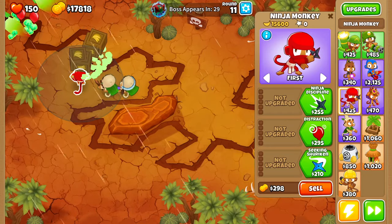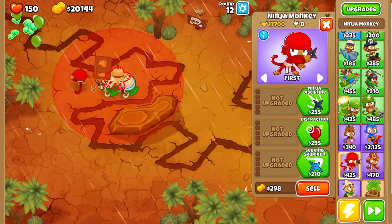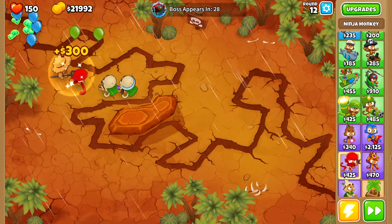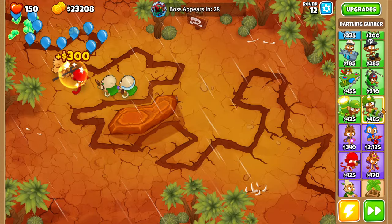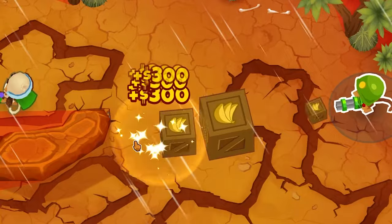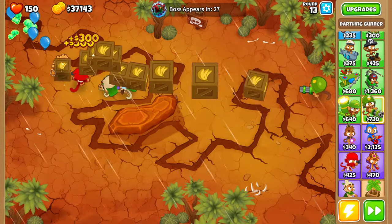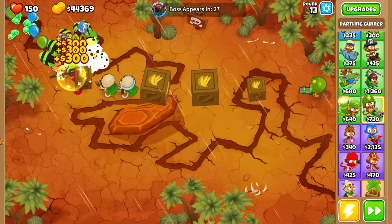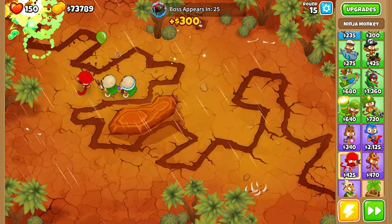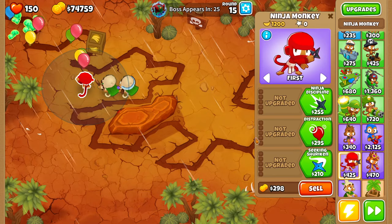We're going to go for more upgrades on it. I also want to check out the dartling gun — I'm going to put a banana farmer down by the ninja. I know how stupid that sounds but this is going to collect all the money. You can see $18,900 already. The dartling gun is always really good because I can aim it wherever I want. We are definitely 100% sorted for the money situation. If I send it over here, does the banana farmer actually collect it? It does — that is amazing!